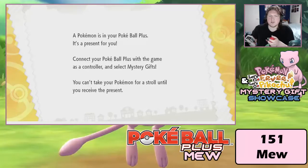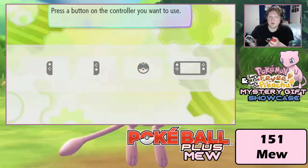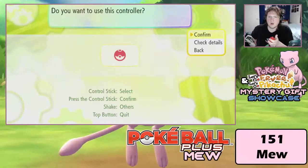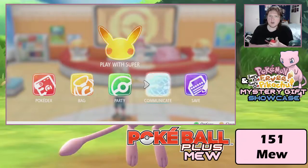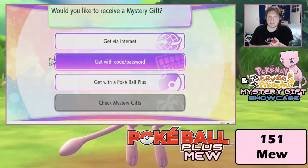There's a Pokémon in your Pokéball Plus — it's a present for you. Connect your Pokéball Plus with the game as a controller and select Mystery Gifts. You can't take a Pokémon on a stroll until you've done that. Now I need to pick a controller to use. Select Communicate from the main menu and then select Mystery Gifts — all right, cool. So now I know: we go to Communicate, we go to Mystery Gifts, and it's 'Get with Pokéball Plus'.